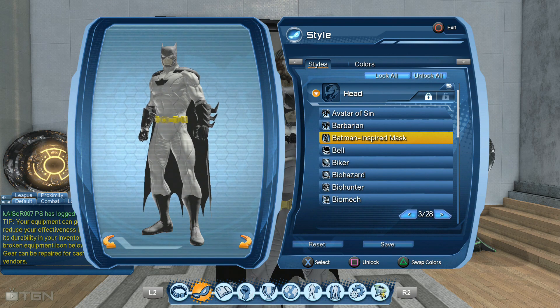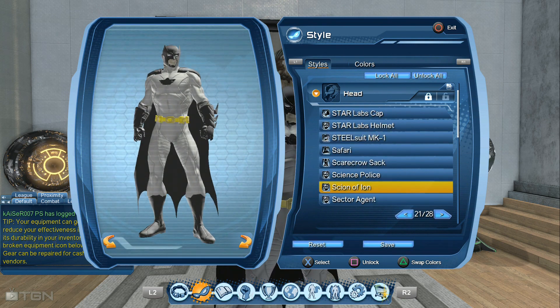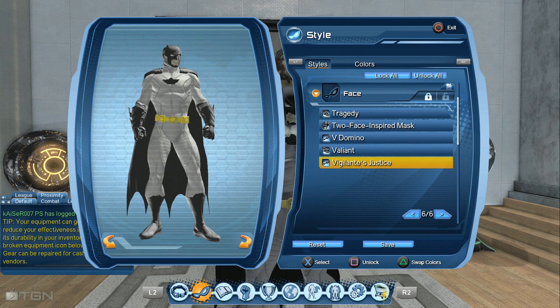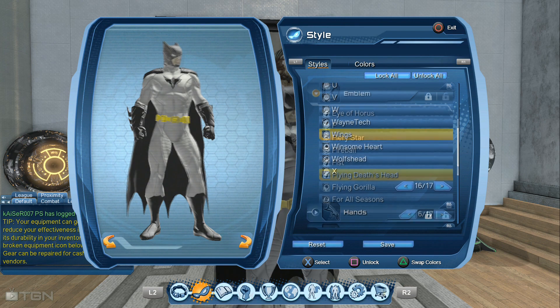For those players who didn't have the Batman inspired mask, you can also try the head sign of iron and the vigilante's justice face mask. For the chest, I use the flying death set.